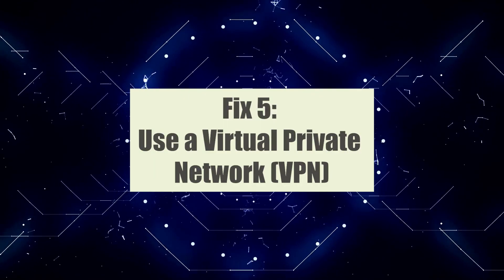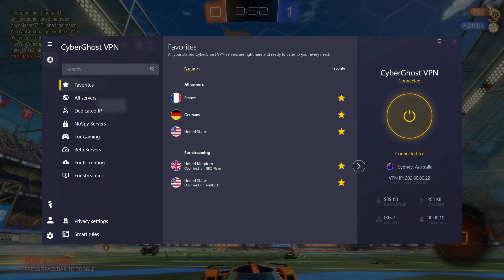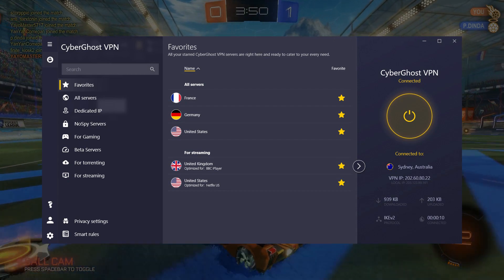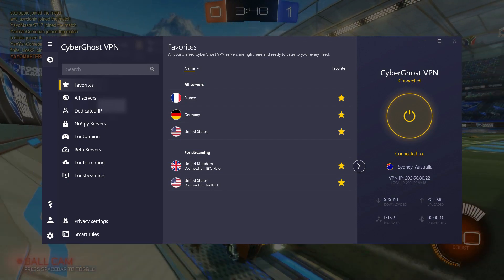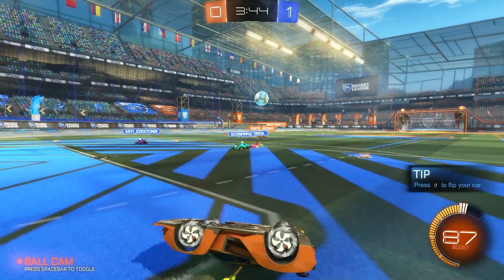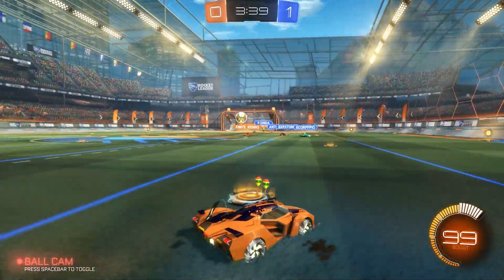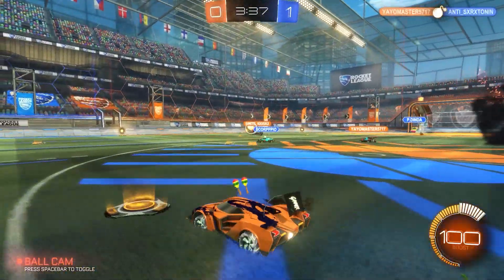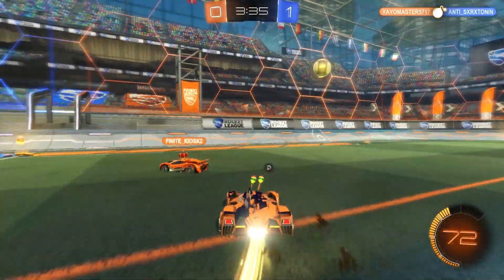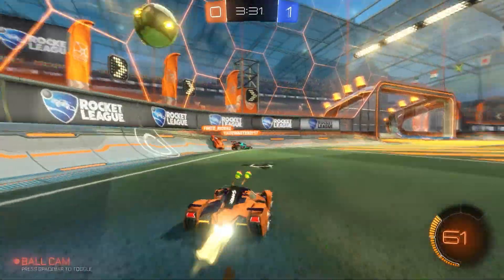Fix five: use a Virtual Private Network (VPN). A VPN is a recommended solution to fix high ping issues in Rocket League on PC. A VPN can help improve ping by routing your network traffic through optimized servers. By connecting to a VPN server closer to Rocket League servers or one with better network conditions, you can bypass congestion and reduce latency. A VPN can also encrypt your connection, providing an added layer of security.